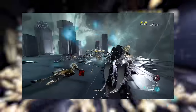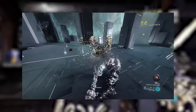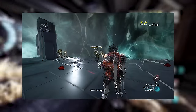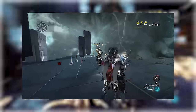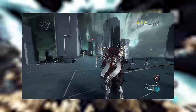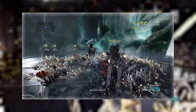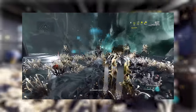Virulence allows Nidus to slam the ground, sending out a wave of infestation dealing damage. Larva allows Nidus to group up enemies in a vortex, making hitting multiple enemies with Virulence even easier. Parasitic Link allows Nidus to link to an enemy, transferring all damage he takes to that linked enemy, giving him damage reduction. And Ravenous, Nidus's ultimate, allows him to spawn a patch of infestation that further boosts his health regeneration as well as his other abilities.